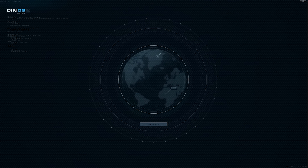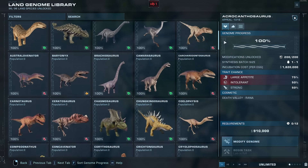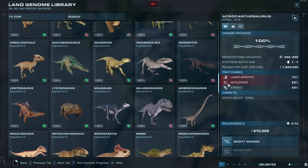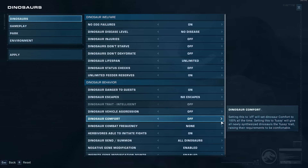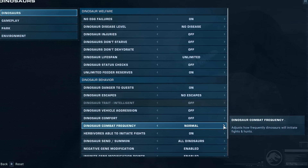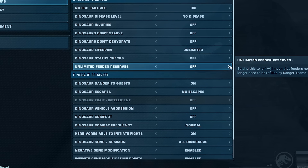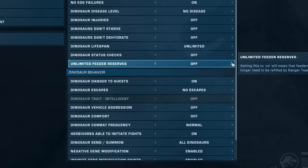Restrictions and issues that held the game back at launch have been fixed. You no longer have to complete any of the game modes to get access to all species in sandbox, the busy work of managing the scientists can be disabled, and basic but much needed settings that were inexplicably missing at launch — like No Combat and Infinite Feeders — have been added.